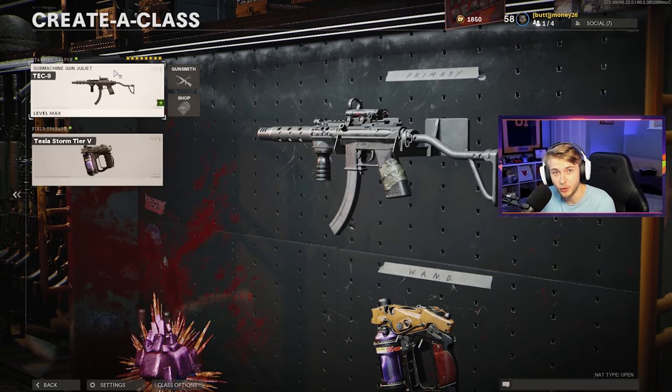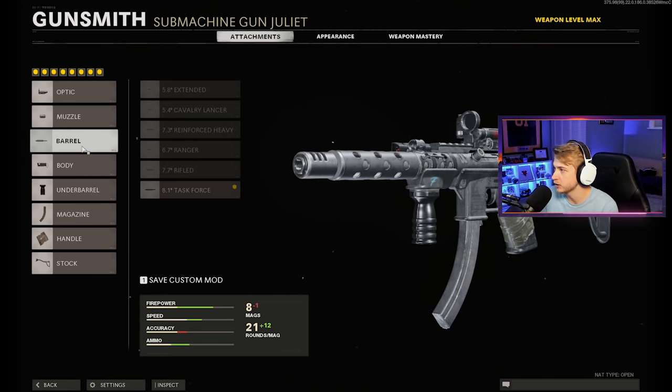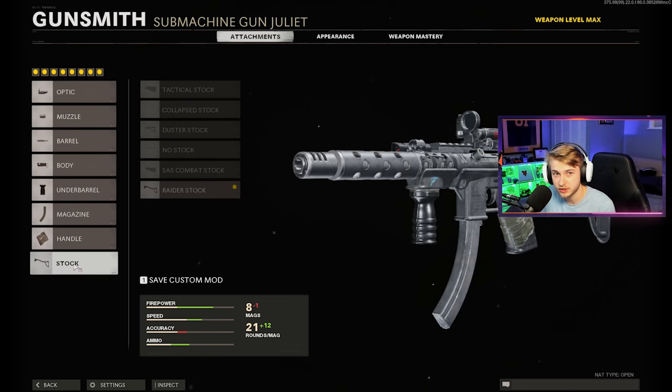What's up guys? We're back here on Cold War Zombies, and today we're going to be getting the Tech-9 Dark Aether. I really like this Tech-9 in multiplayer. Hopefully it transfers over to zombies. The attachments I'm using are the Diamondback Reflex, the Full Auto Repeater, the Task Force Barrel, Ember Sighting Point, Bruiser Grip, 33 Ground Fast Mag, Serpent Wrap, and the Raider Stock.